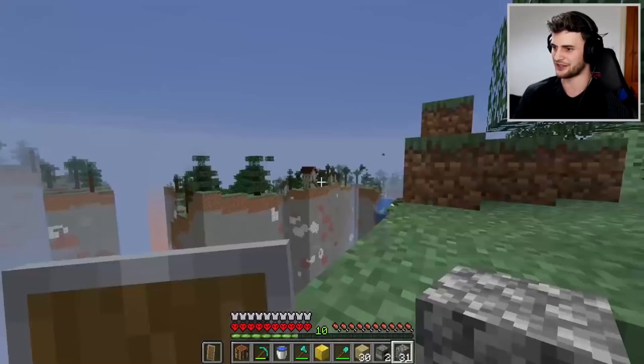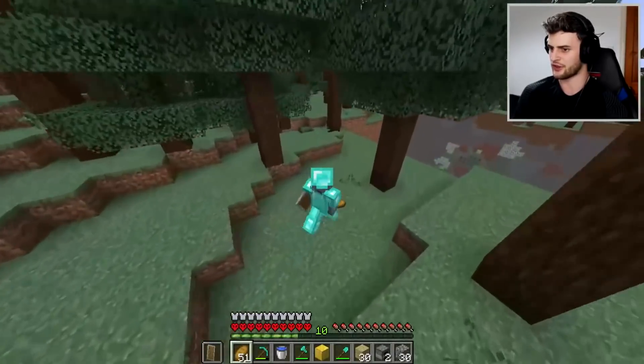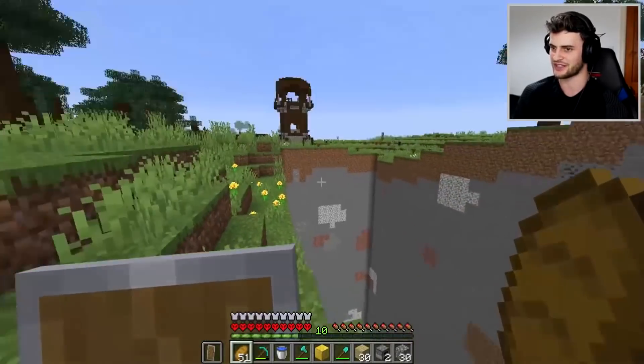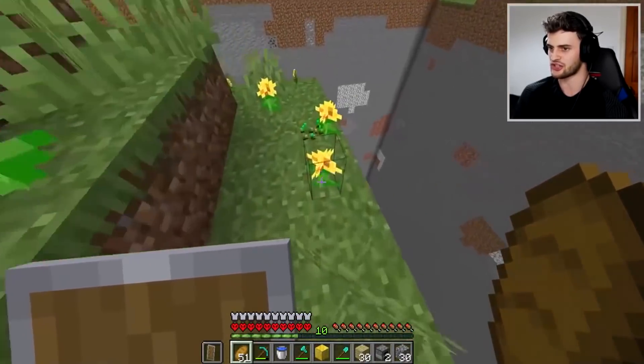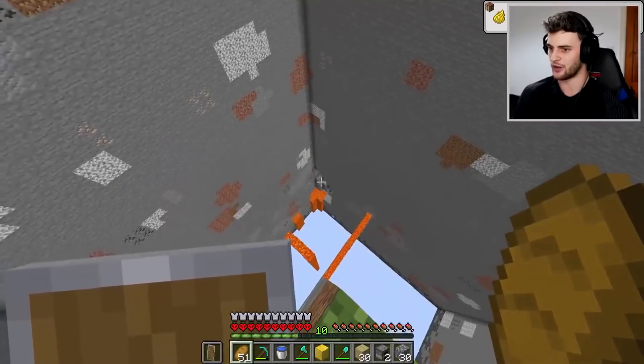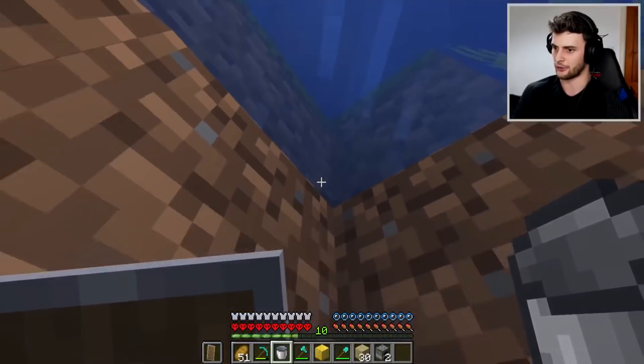I wouldn't say that village is doing too well. The next thing I need is to find some lava — I've pretty much done everything in the overworld. Look at that, a pillager outpost — I'm just going to wait until that gets deleted. There is lava there, that's where we're going. That chunk just disappeared — never mind, we're not going there. We're going there instead. Oh no, these guys are about to shoot me. I've got to just put water down and float my way down. These guys are following me.